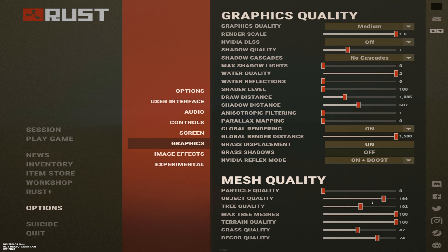Object quality — leave this anything over 150. It makes walls, guns, and skins look super nice and it doesn't drop your FPS that much. Tree quality — anything over 100, or else trees become meshy like a net and you can't see through them well. Max tree meshes — leave at 100. Terrain quality — 100. If you're coming over a hill and the enemy is shooting you but you can't shoot back, having terrain quality on 100 means you can see over the hill before they can.